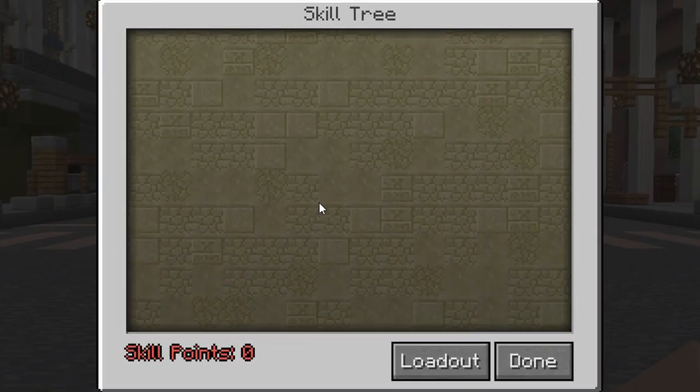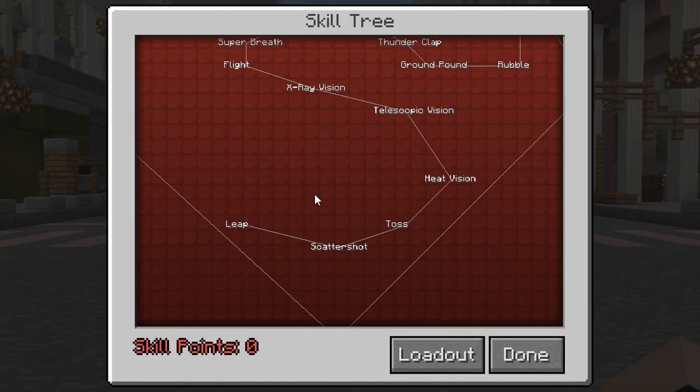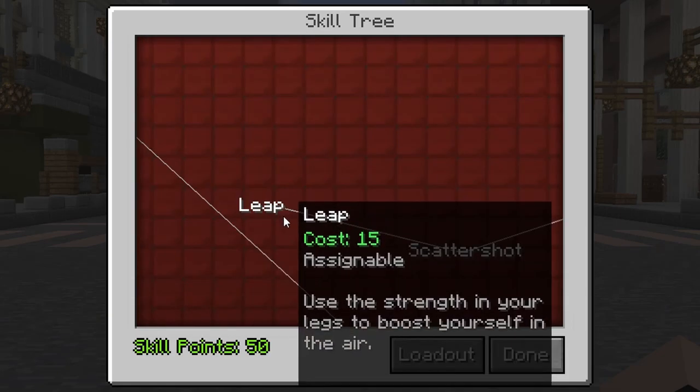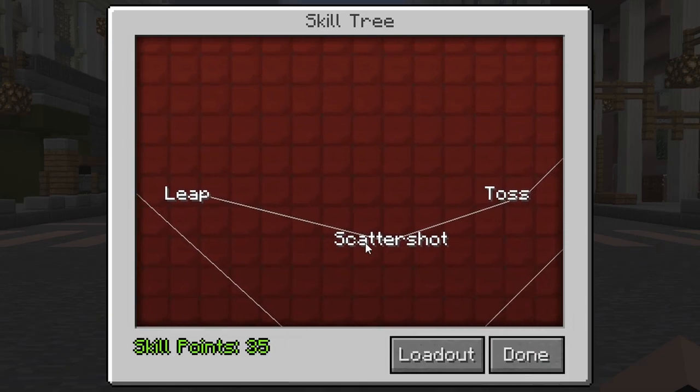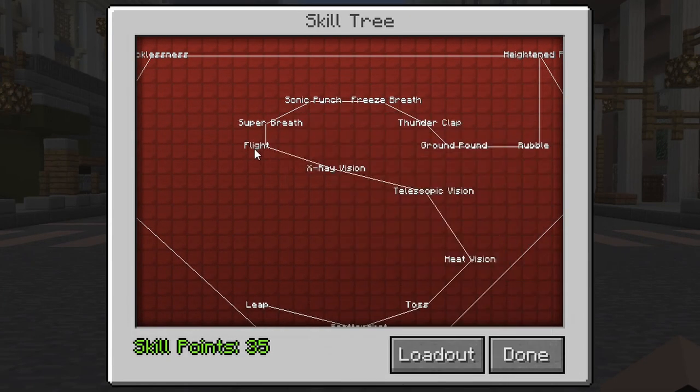If you have no legacy, this menu will be blank, but still have certain cosmetic customization options you can play with. Each legacy now has its own unique skill tree to go along with it. As you learn new powers, you will begin to fill up the tree. You can eventually learn every power, going through all pathways or stick to certain routes for roleplay purposes.